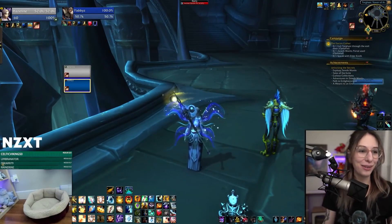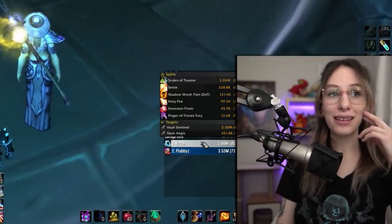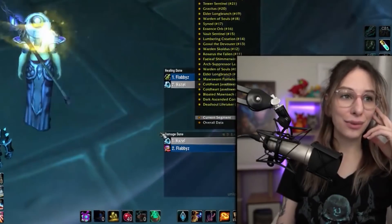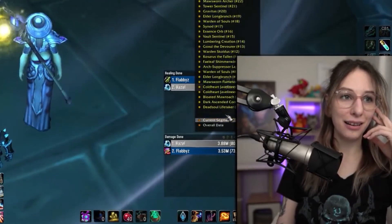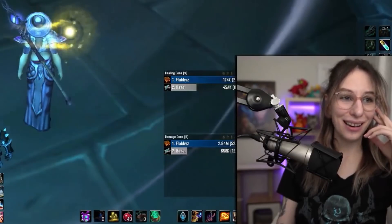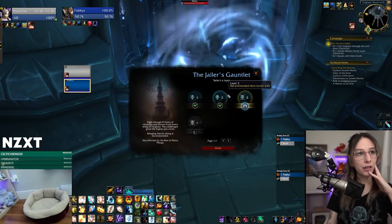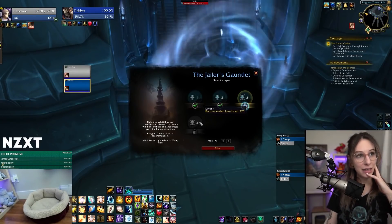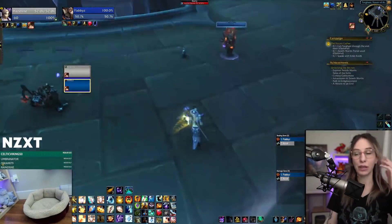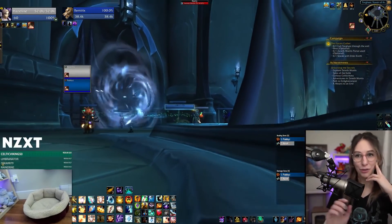On that last floor, my one big Scales of Trauma hit actually made me competitive. I'm sure for all the rest of everything we've done today I've been absolutely trailing, but if I can get that one big hit off, it looks real good. Recommended item levels for boss rush are 230, 245, 260, and 275. I'm currently 248, so we just did the two layers we were recommended for. Next time we go in we'll see how much harder it is.